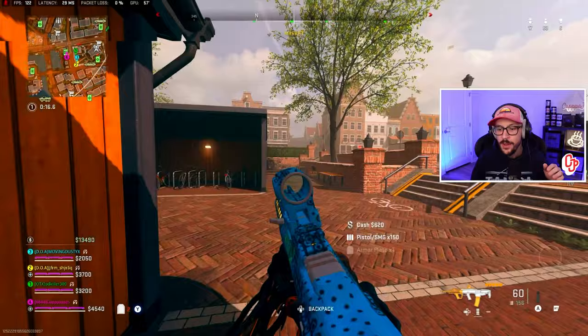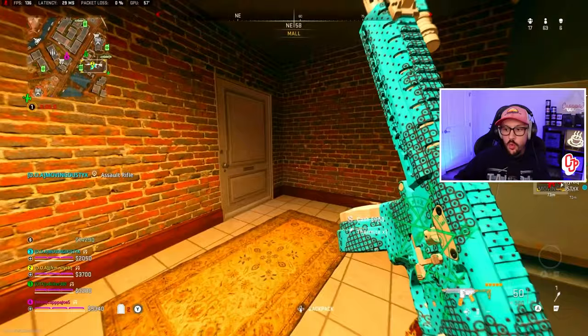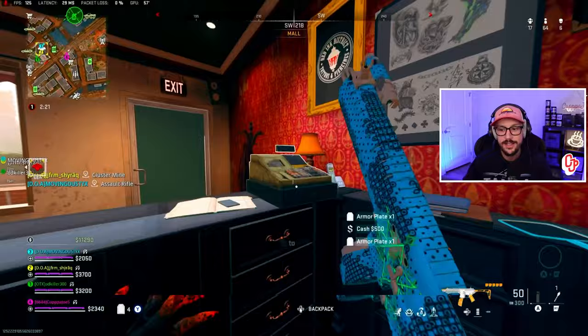Six kills early game — really good start. If you're subscribed, you know four kills in the first circle is 20-kill pace, so we're definitely on 30-kill pace here. All I'm thinking about is perk package. Once I have perk package, a lethal, and a tactical, we're in a really good spot to get momentum going. I have Double Time and High Alert — I prioritize Double Time for outplay potential and High Alert to tell me when somebody's looking at me or third-partying.